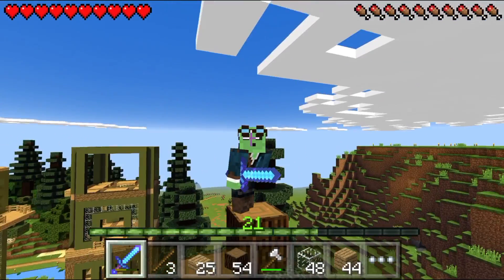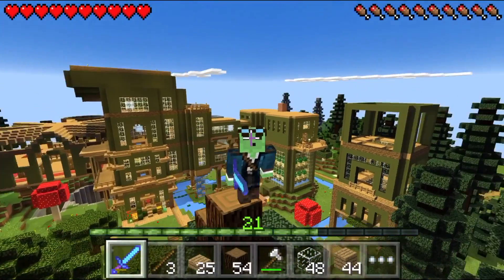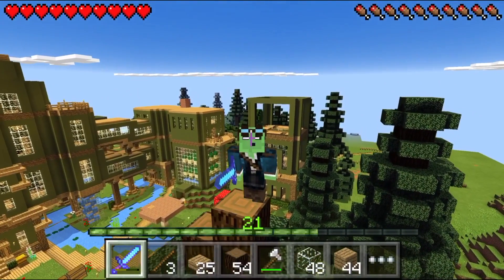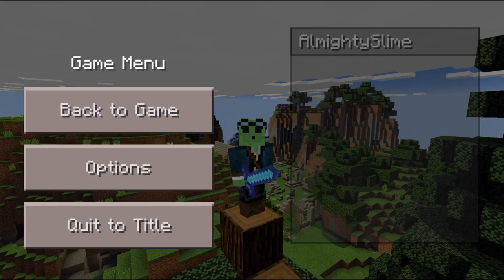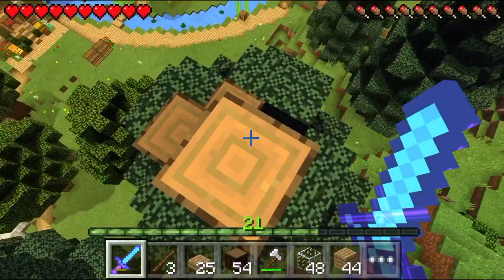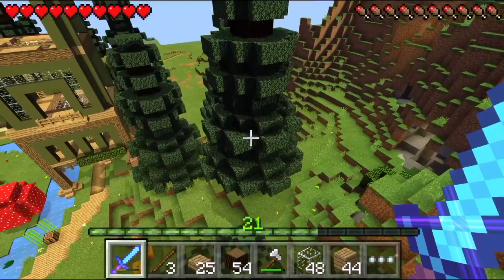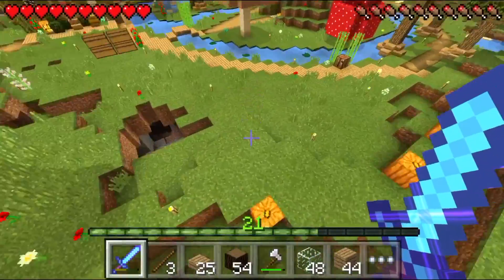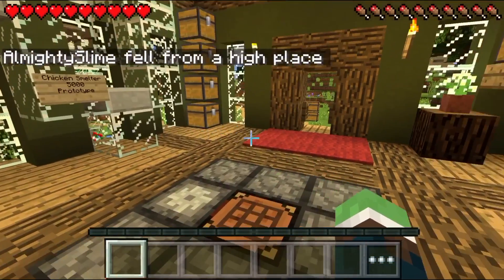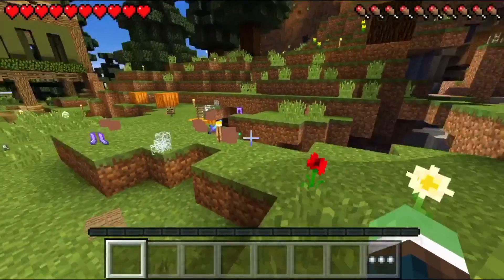Hey, welcome back everybody — this is Dallas. We're here on the Minecraft Pocket Edition world, episode 93. As you can see behind me, we're getting the house nice and going here. I've been working on a few things. I'm trying to take this tree down because normally I start off my video up there, but these trees are blocking the way. Dang it — I took my boots off to greet you guys and I'm so used to jumping off high things.